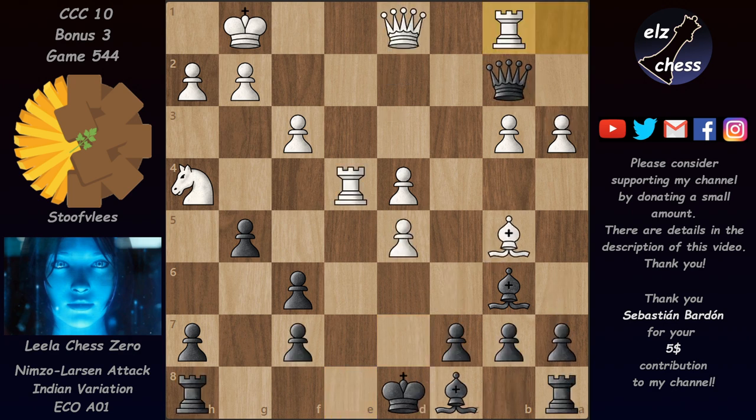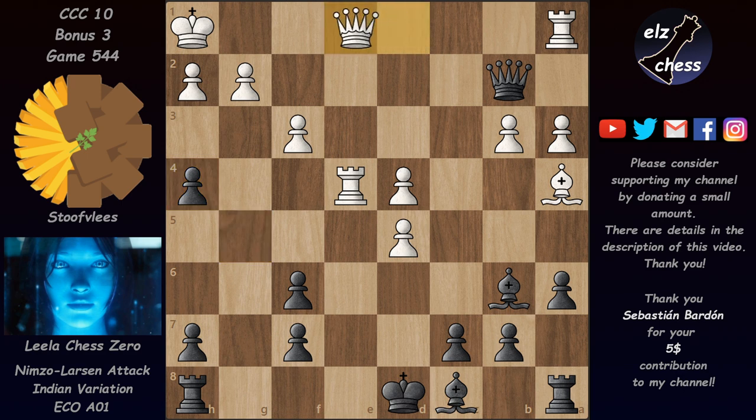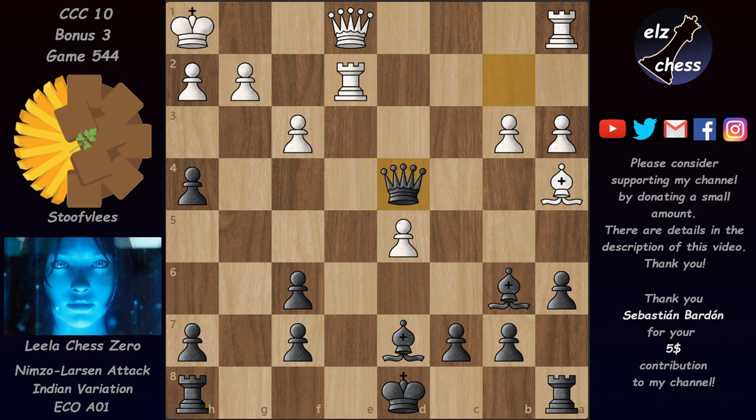But Stockfish didn't go for this and instead played Kh1, accepting the loss of a piece in exchange for some pressure. We have a6 attacking the bishop, and Leela took the knight. We have Qe1, Bd7 now forced, Re2, Qxd4, and now Rd1. Stockfish is down a piece but has serious pressure.